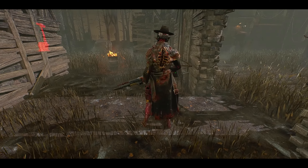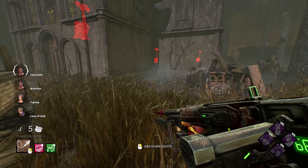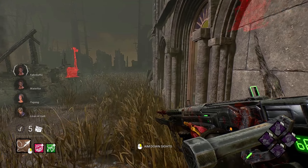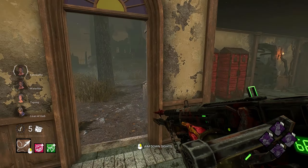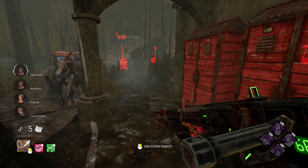Alright, for our first game we have Father Campos — love to see it. We got the Iron Maiden skin, which is also nice. The idea of the build overall is pretty simple: we really want to be undetectable for as long as we can through Unforeseen and Hex Plaything, so we can catch survivors off guard.